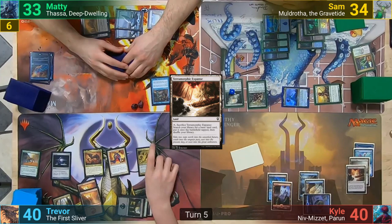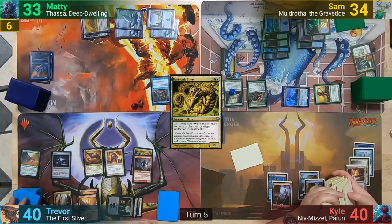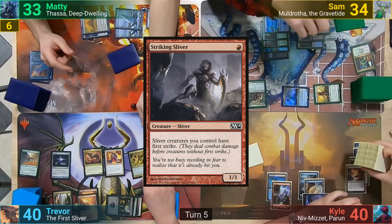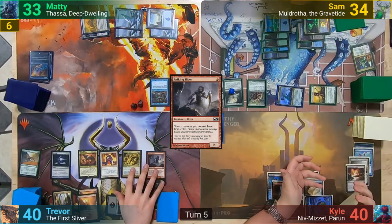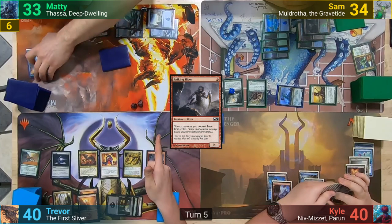Trevor plays another Mountain for turn and then taps three mana for Harmonic Sliver. With the Sliver hitting the stack, he doesn't pay the one for the Study, letting Maddy draw, and Trevor then cascades. He hits a Striking Sliver, and since he doesn't have any zero drops, he has to stop cascading and shuffles his library. It then hits the stack, Maddy draws from that as well, it enters the field, followed by the Harmonic Sliver — which blows up Maddy's Study.